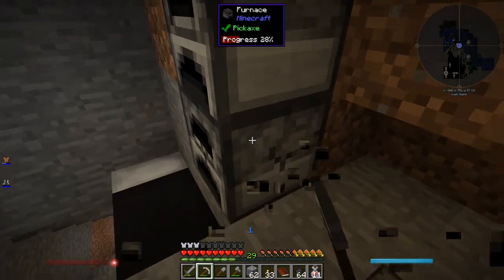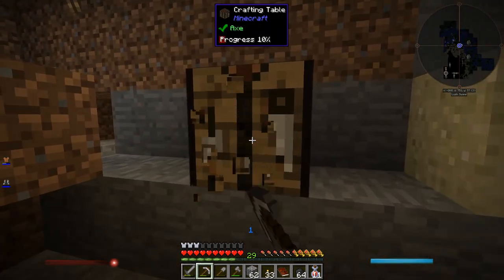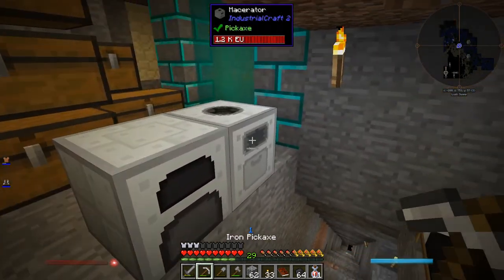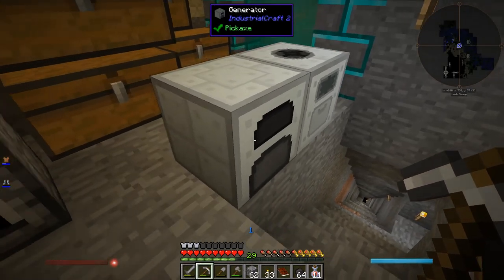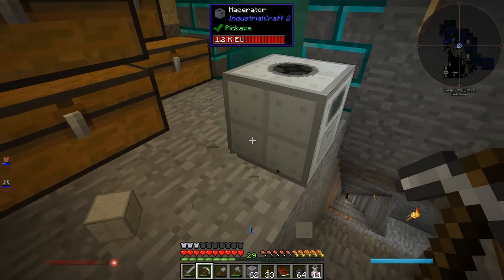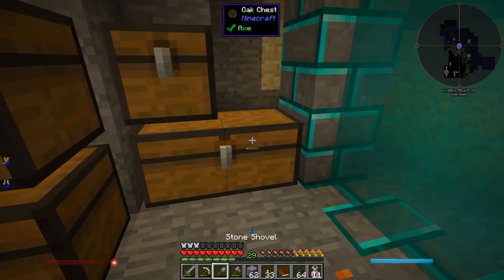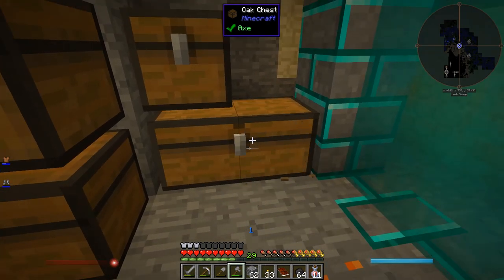So I'm going to make some automation. I'm going to use Extra Utilities nodes and pipes to move some stuff around, especially to feed the generator and the macerator. I don't want to individually have to put every single thing I want to macerate inside of it. I'd rather just set up a chest full of all the stuff I want to process and have it automatically go inside. So it's not fully automated — I still have to put some stuff in the chest — but it'll be at least semi-automated.